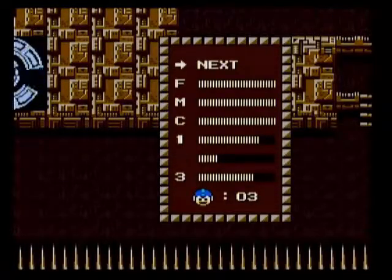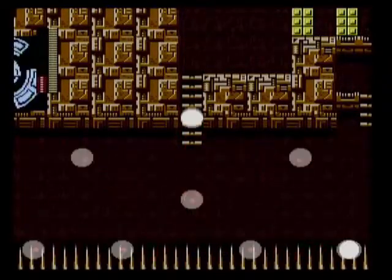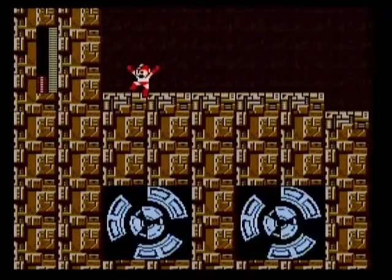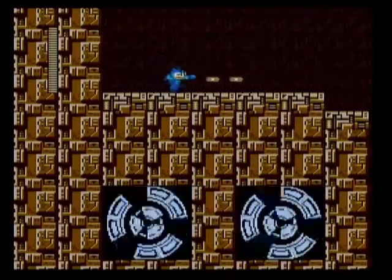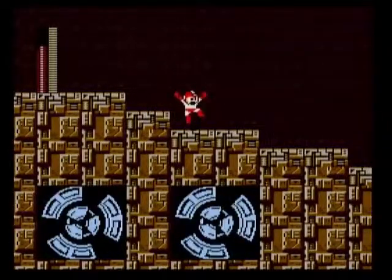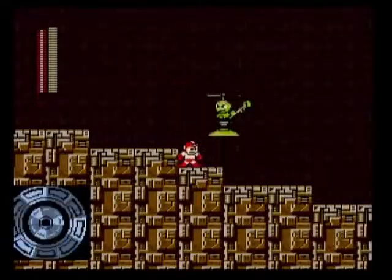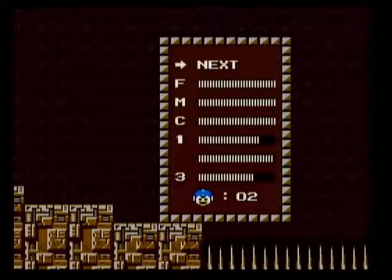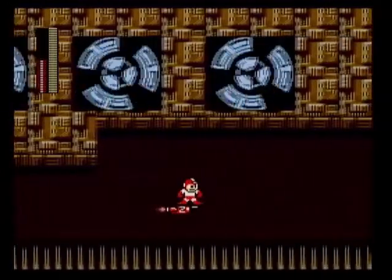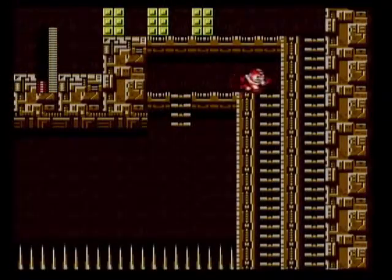How many lives do we have? Three. Let's kill ourselves here — I really want that energy tank. You can't know beforehand that there's an energy tank there and that you shouldn't jump up right away. Let's slightly refill our ammo by killing those respawning enemies — that's what they're here for, so you can get ammo. Because you must use Item 2 to cross the spike pit and you need ammo for that. Let's use Item 2 again and ride it a little bit longer this time. There we go — and that gives us an energy tank.